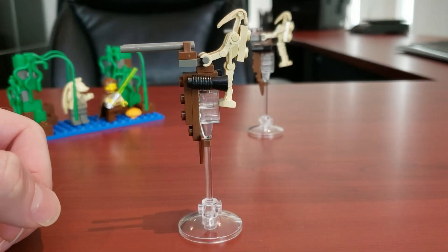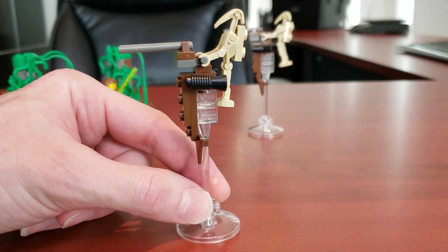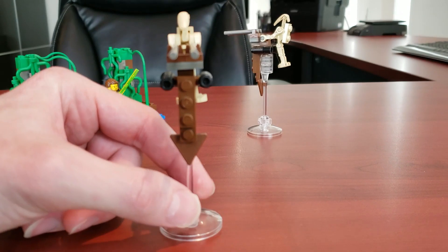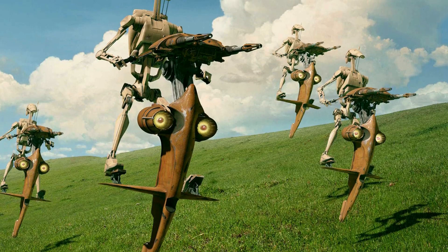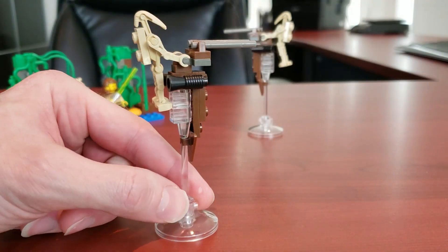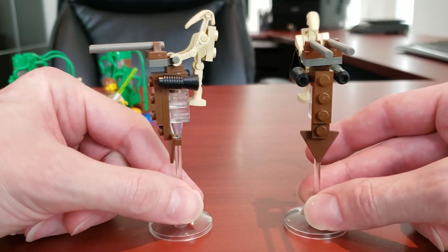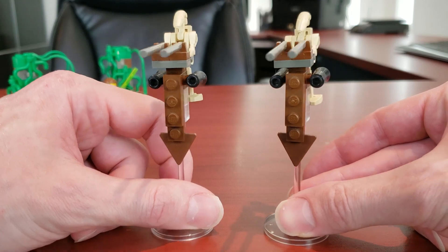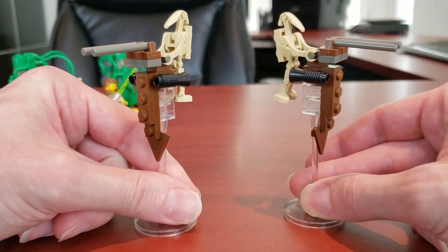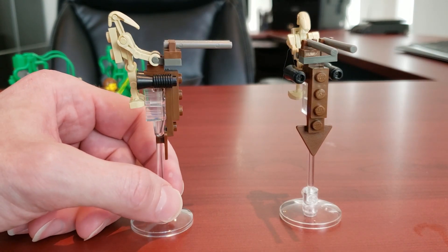To start us off, we're going to take a look at the STAPs — that's the speeder bike that the battle droids like to ride — and I have to say I'm extremely impressed. I actually think it looks very accurate to the actual film. I just think all in all they knocked this out of the park considering it's 1999; this was very well done. And you get two of them. I remember when I bought this set as a kid, that was what really stood out — these two awesome STAPs. They just look fantastic.